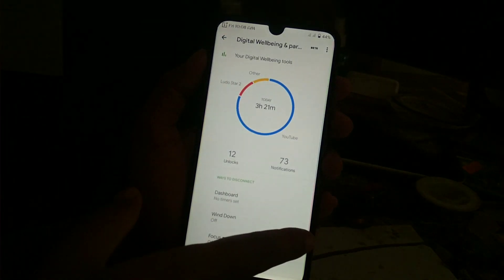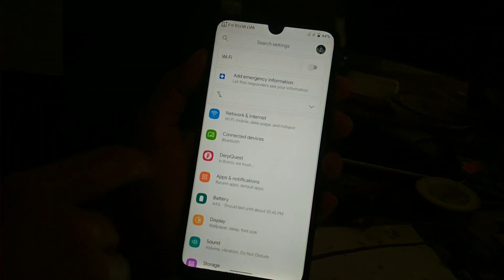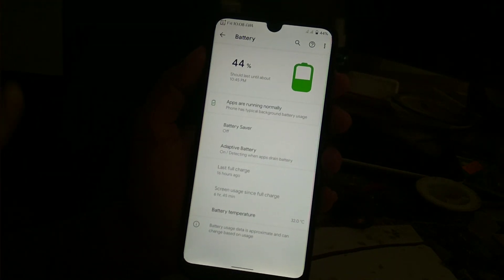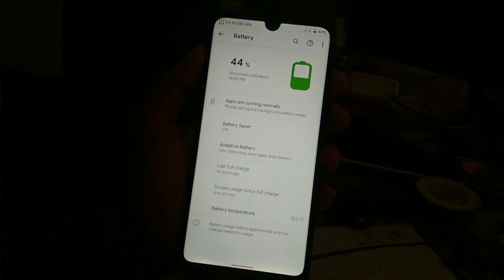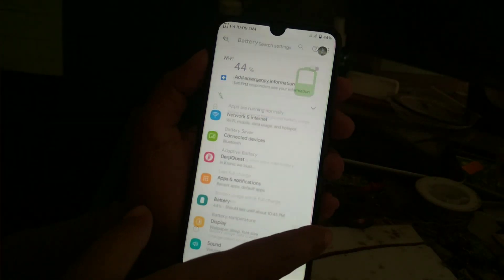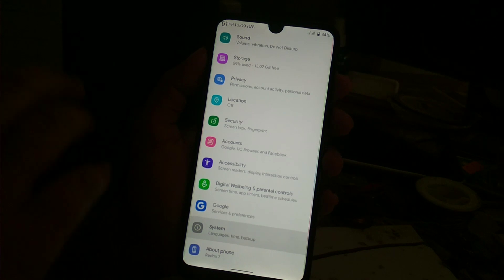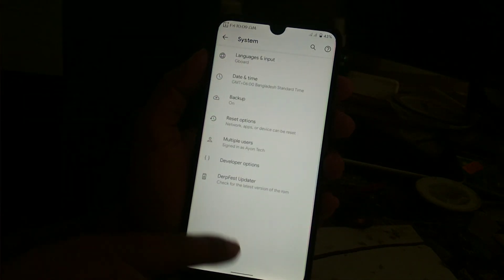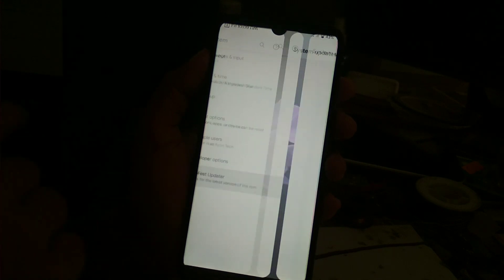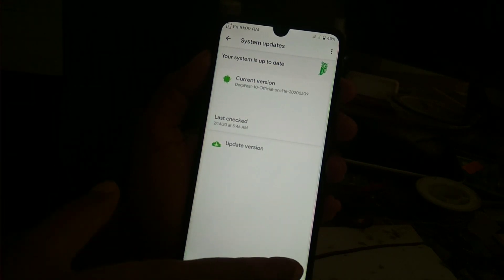Let me show you the battery backup. I still have 44% — I charged 16 hours ago and I've had 6 hours 45 minutes of screen-on time with no problem. You can see the system here. This is the official ROM, that's why the DerpFest updater is available and you can check for updates here.